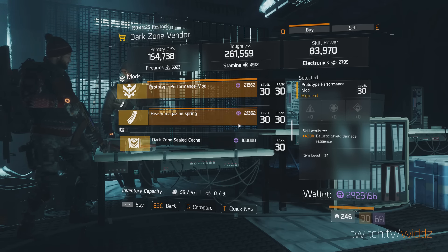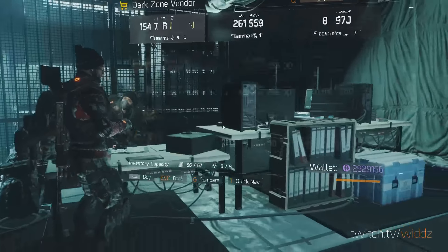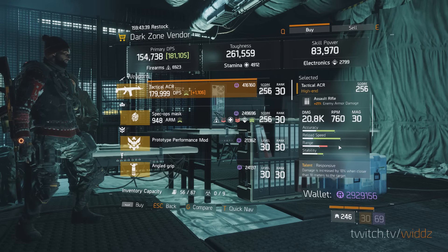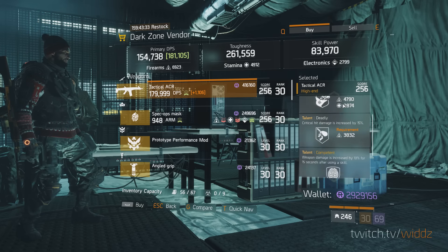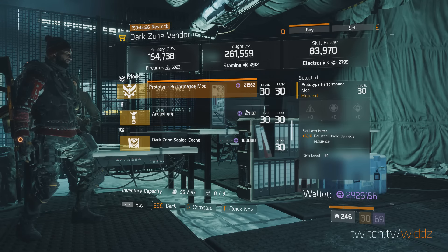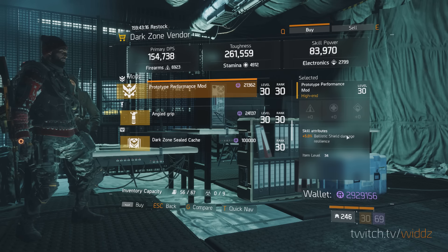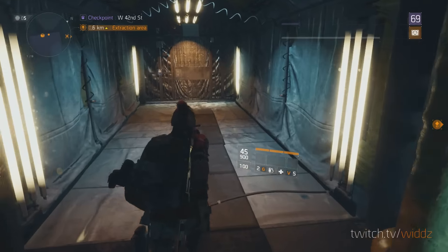Ballistic shield damage with Resilience — you could get 5%. If you're looking for that, pick it up. ACR — okay, here we go. Responsive, Deadly, Competent. Competent is in the bottom, so you can just roll away Deadly and you have a really good ACR. 21% enemy armor damage — this is actually really good. If you're having trouble with assault rifles, pick that up. I'd prefer M4, but ACR I kind of like. M4 is still better, though.